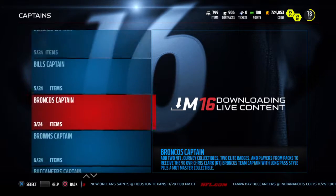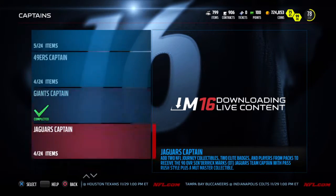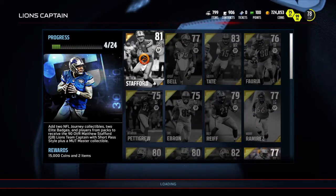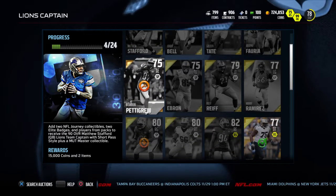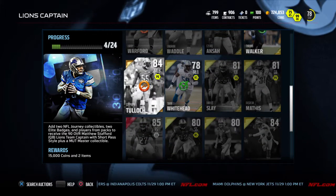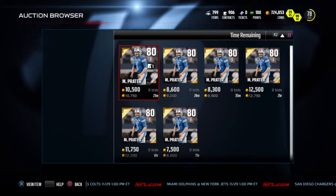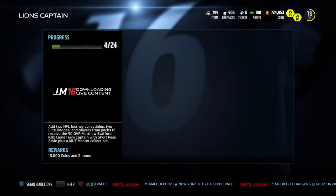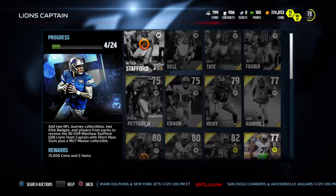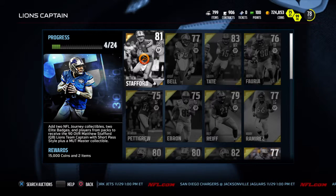Before we end this video, let's see what's going to be the next set that I try to get done. I know the cheapest captain is Matthew Stafford. I'm going to look at his set right now. I don't see anybody that looks like they cost a lot of coins — yeah, all these guys look cheap. Let's just look at the Kicker and the Punter real quick. This Matthew Stafford set will probably be the next video. Looking at all these cards, I don't see anything that's going to go for anything, period. We should only lose like 10 to 20k — like I said, that's worth it.